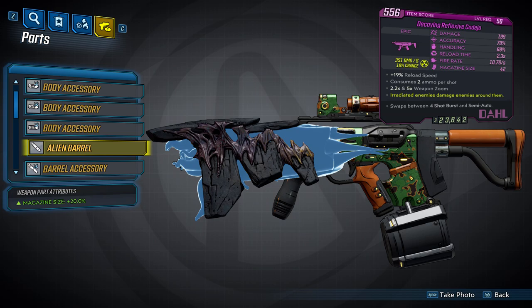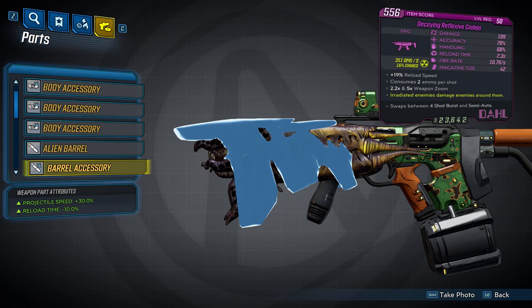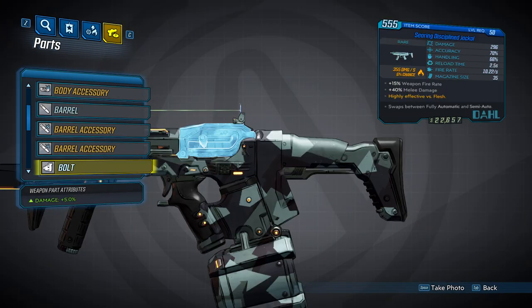Now we'll look at the fourth barrel — I'm going to butcher this name, so sorry in advance — but it's the Kadejo. It's the alien barrel for Dahl SMGs, and it will fire in four-shot bursts when you roll burst fire. Just for having this barrel, it will give you a magazine size increase of 20%. It can also spawn with an accessory that will increase your projectile speed by 30% and decrease your reload time by 10%.